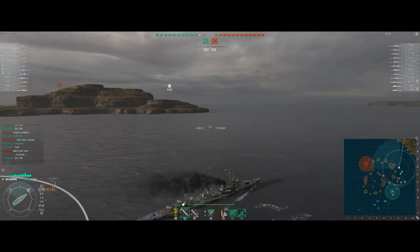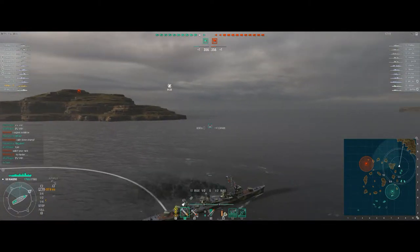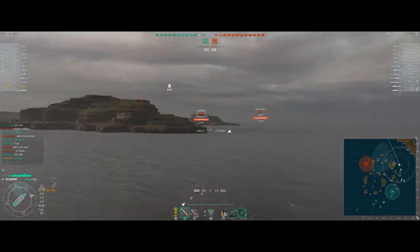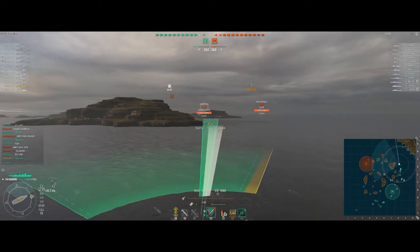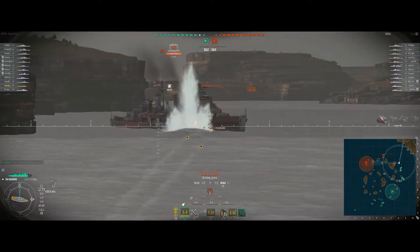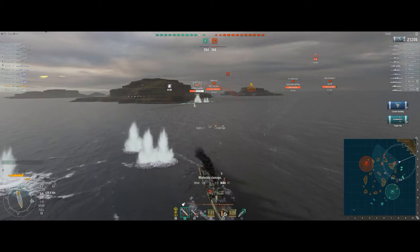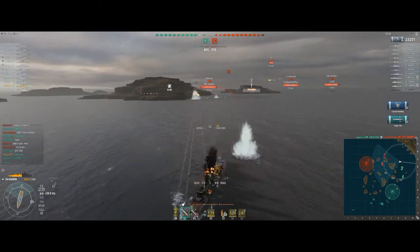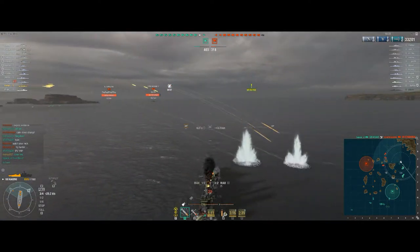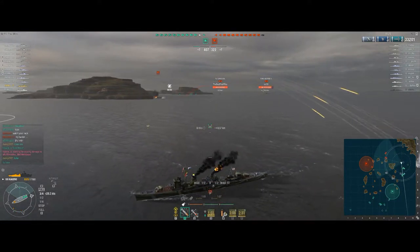I drop my smoke for my friendlies to give them a bit of cover should there be some ships around this corner — and there are. Edinburgh is 3.5km away, so instantly I'm thinking this guy is going to give me some trouble. He looks like he's just going to sit there so I fire my torpedoes. He doesn't do much to get out of the way. The torpedoes head straight and we get two hits — he's down. First blood, first kill.